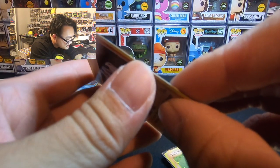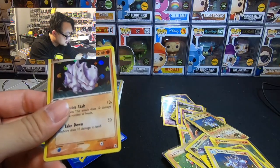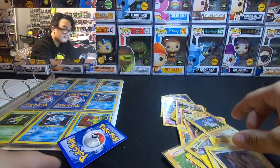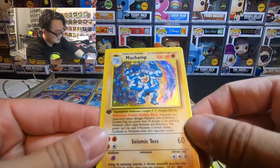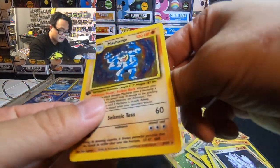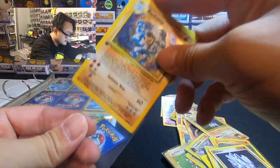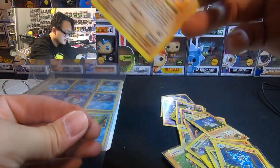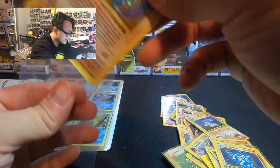I think this one's peeling — yes, it is peeling. Oof. Rough. Alright, let's fast track this. First edition Machamp — PSA 1, I'm going to give it. Another Machamp here — PSA negative 0 or negative 1.